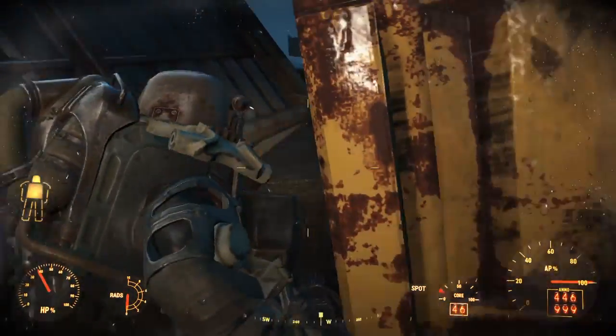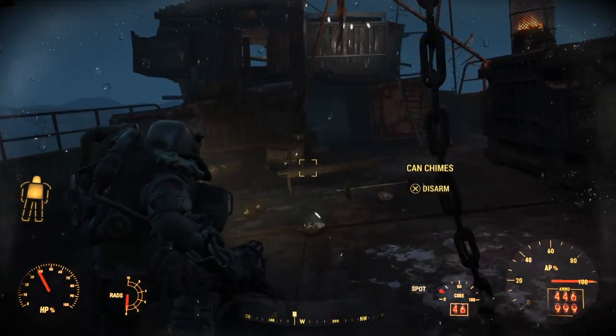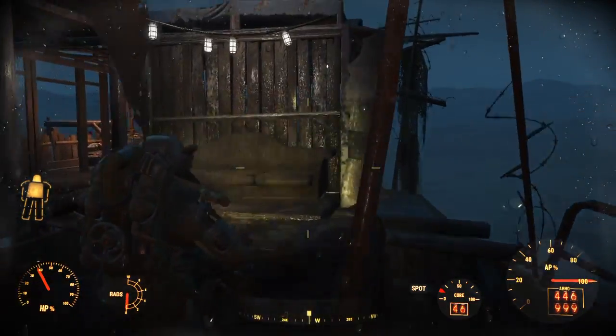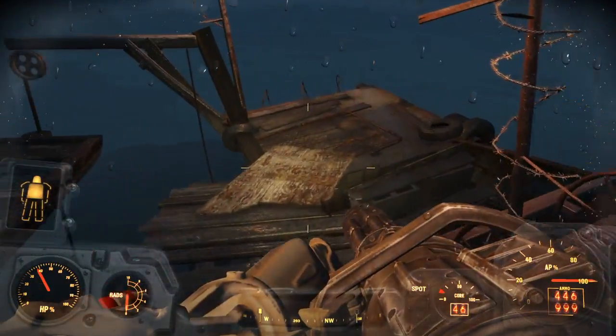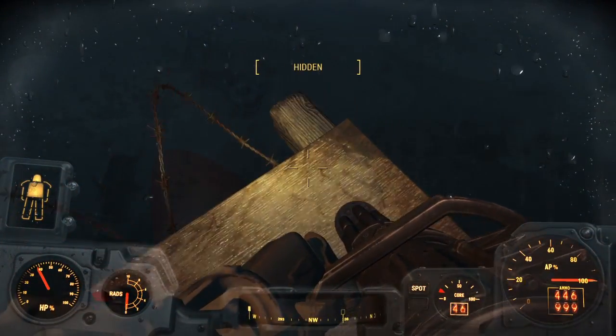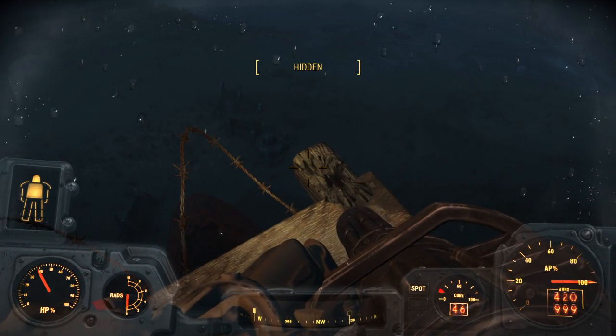We'll pick that up later when I come back. It's going to be at the very top of the ship. We're coming up this little ladder, and you can see this little ship here — there's an easier way down. I've already collected it, but the bobblehead will be just on here. Pick that one up and that's another one to your collection.